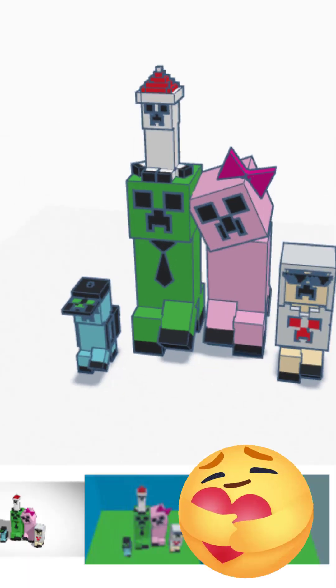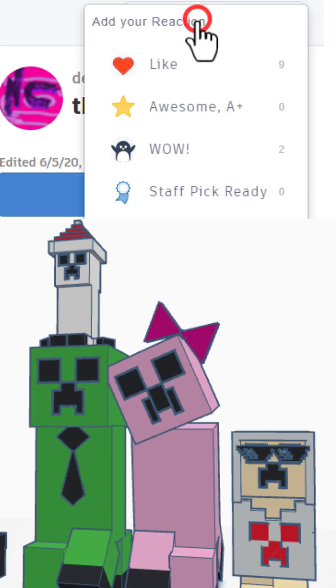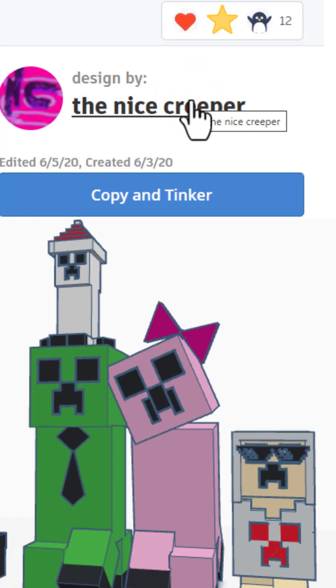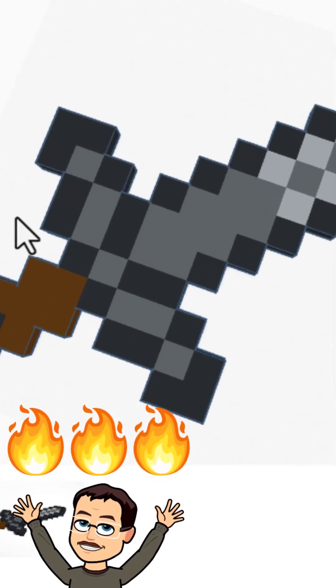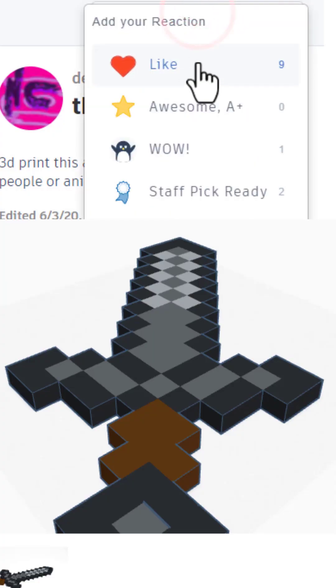We also have a creeper family. That is so adorable. Giving it an awesome. And a 3D netherite sword. That is so cool. Giving it a light.